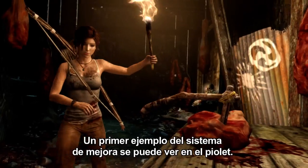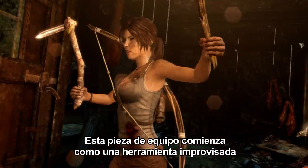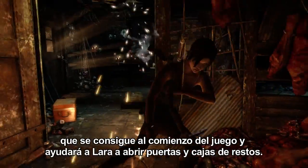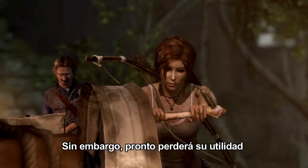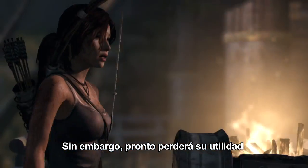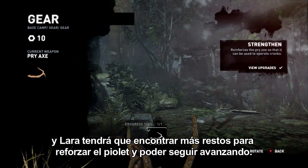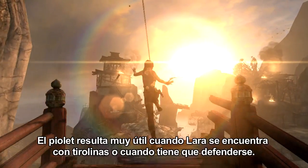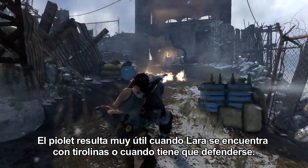An early example of the upgrade system can be seen in the climbing axe. This piece of gear starts out as a makeshift item, which Lara acquires early on, helping her pry open doors and break open salvage crates. However, it soon outlives its initial requirement, and Lara must find more salvage to make the climbing axe stronger in order to move forward. The climbing axe also comes into play when Lara interacts with zip lines, and as a way to protect herself.